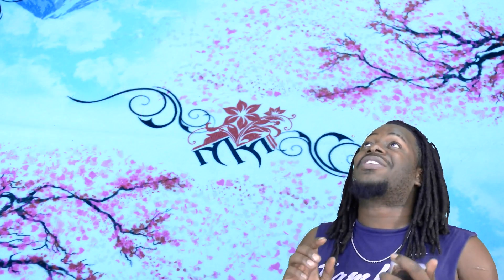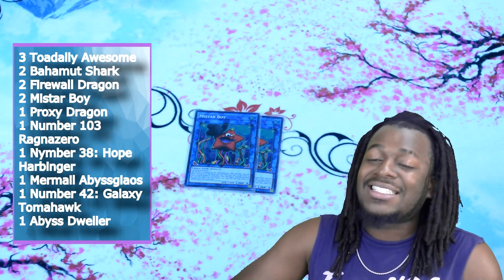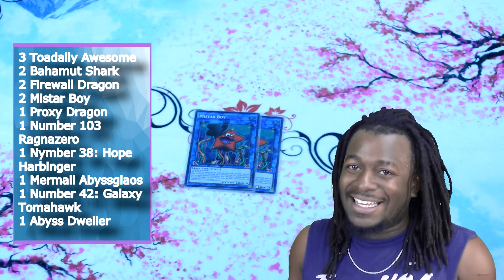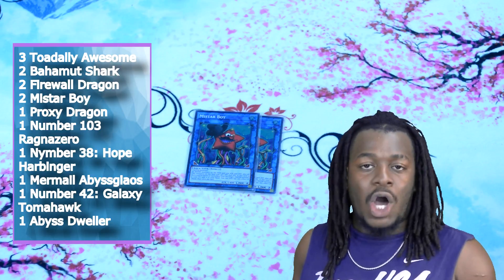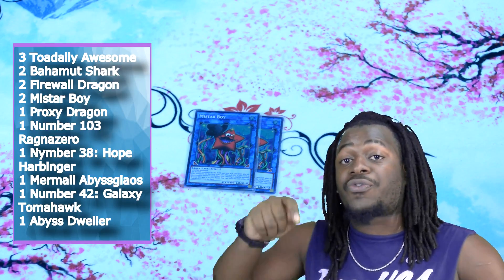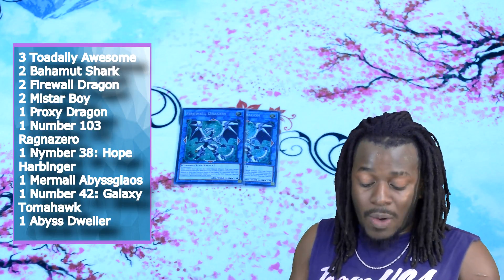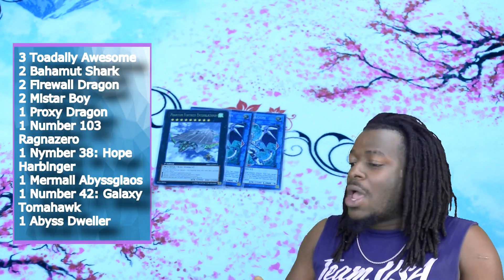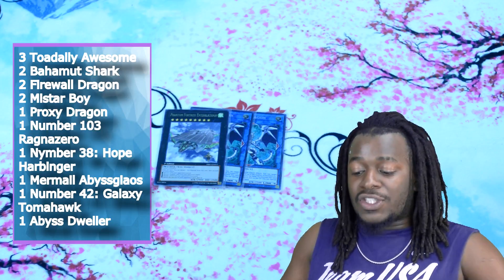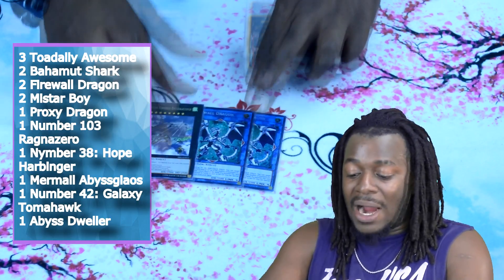For the extra deck — and I'm telling you, this deck is just really good. Two copies of Mistarboy. When I say that this card is the star of the deck, I'm not kidding. Being able to summon this card continuously is awesome, mainly because when you activate Abyss Neri, you can tutor water monsters from your graveyard back into your hand. Two copies of Firewall Dragon — actually I'm proxying this card; this is supposed to be Galaxy Tomahawk. What Tomahawk does is you detach two materials, special summon as many tokens to your side of the field, and then you wind up tutoring those for double Firewall Dragon.